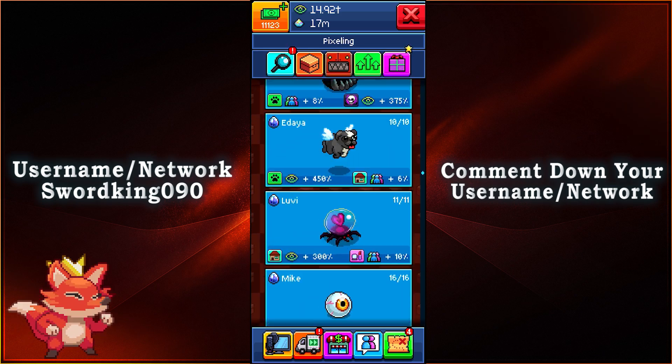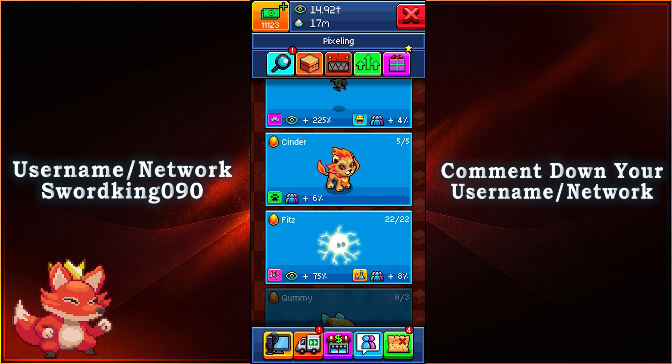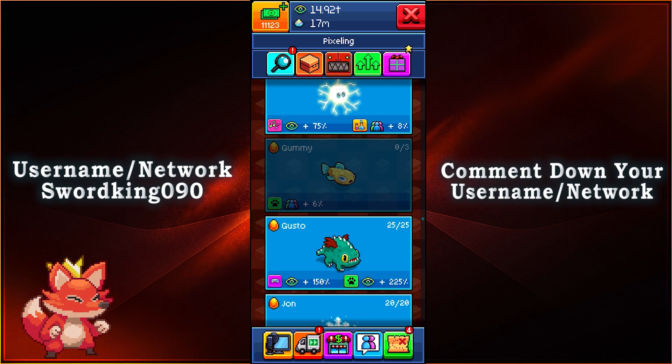Once you get Gummy, just scroll all the way down to the golden eggs. We have the Cinder one, which was from the Cuteness Overload event, and then scrolling further down in alphabetical order, there is Gummy.